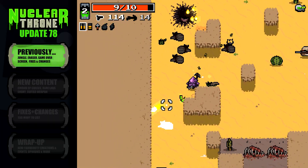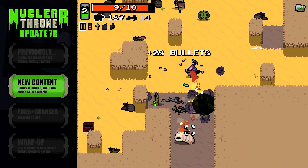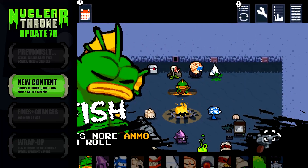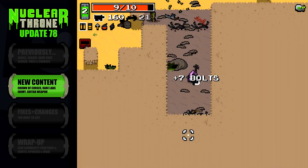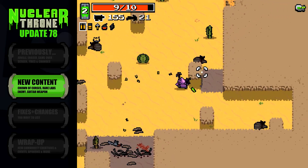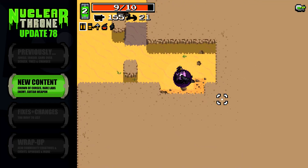Now let's check out update number 78. Update number 78 introduces a new crown to the game called the crown of curses. When taken, players will notice an increase in the amount of cursed chests during their runs. The crown is only currently accessible via the loadout screen. Also added this week were sound effects to the sewer's loop boss, though players may need to pay special attention in order to hear them over the barrage of impending death sounds usually heard during loops.